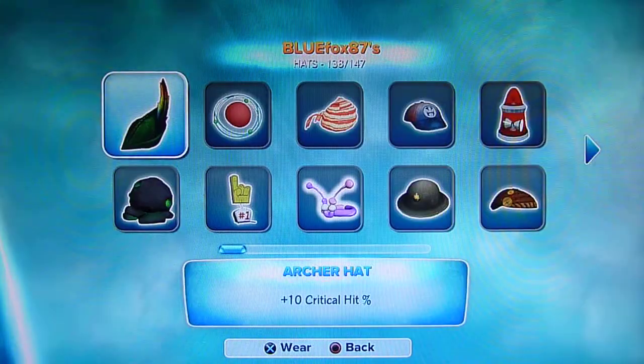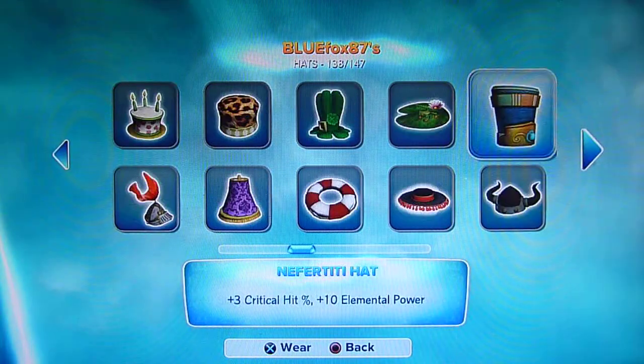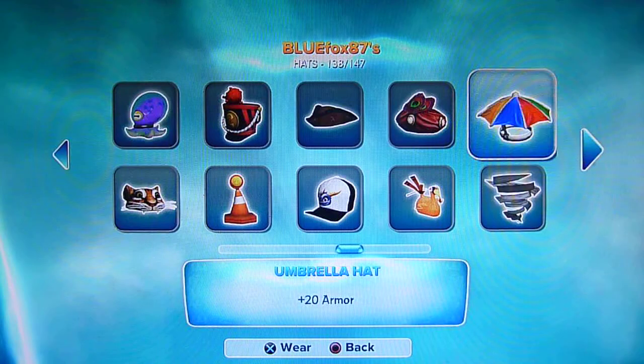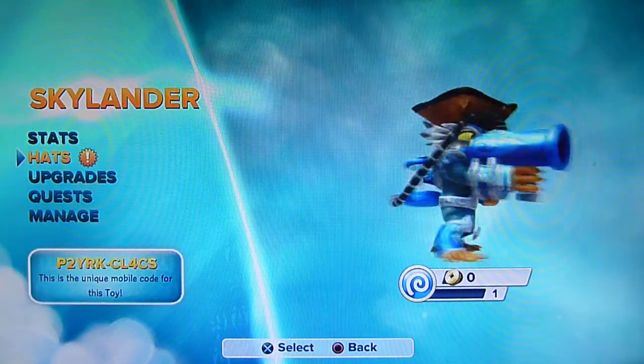And once you've done that, you can then get into hats and pick something that you like. For Cyclonus, I've got a hat in mind. Ooh, did I find the hat? There it is — Tricon hat, there we go. This is a fantastic look — it suits him.